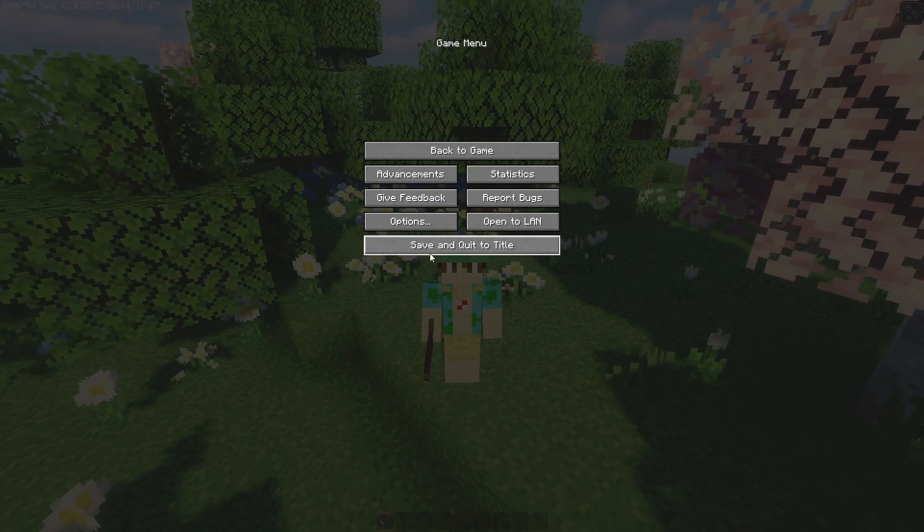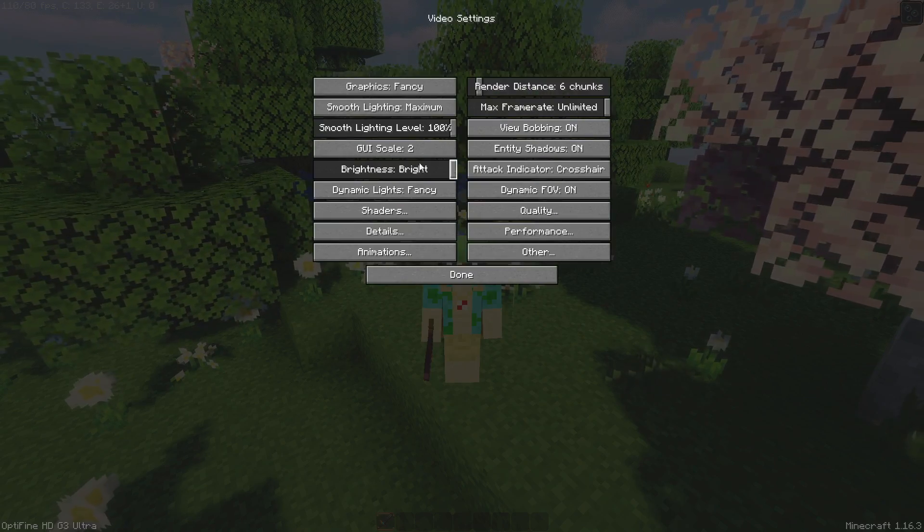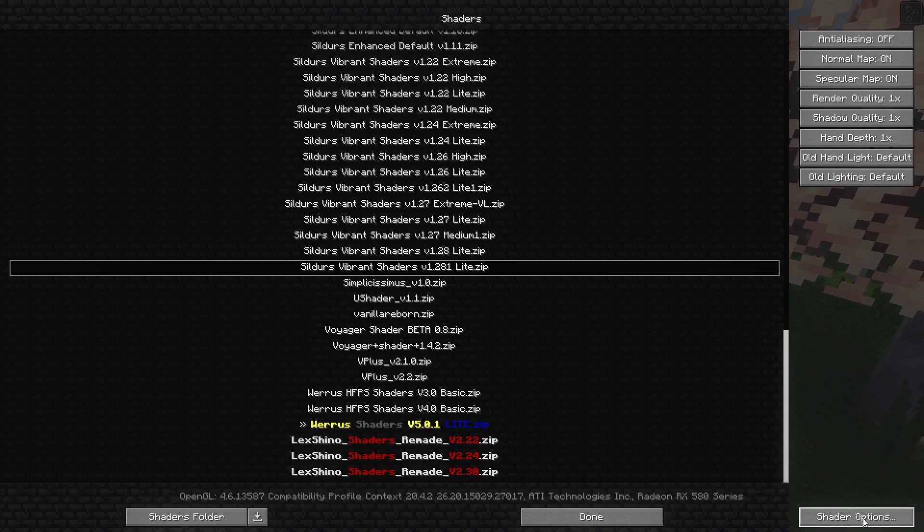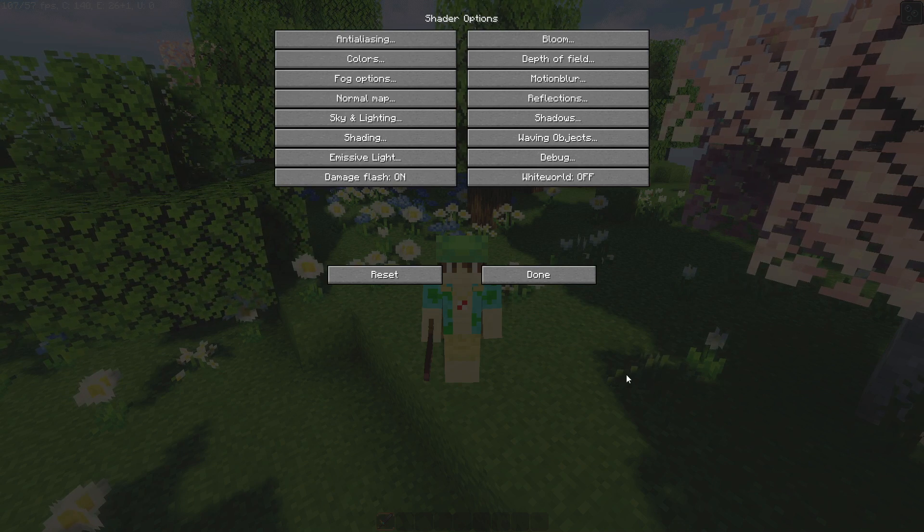To get into the shader settings, hit Escape, go to Options, go to Video Settings, go to Shaders, and then select Sildur's Vibrant Light. I'm using the latest release as of recording this video — the version number will change with future updates. Once selected, go over to Shader Options, and this is where we have all the options we can change.